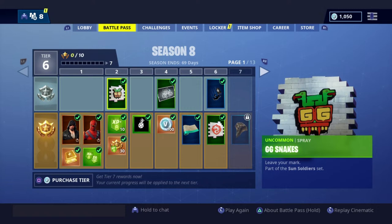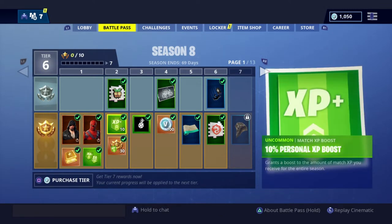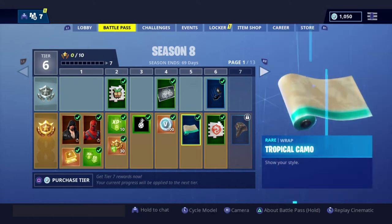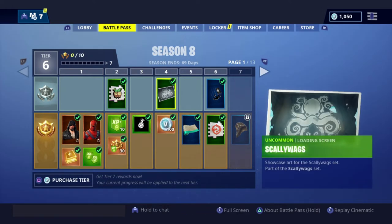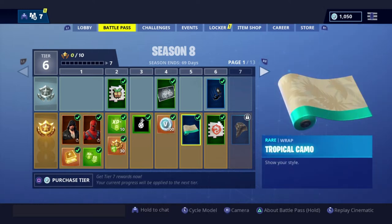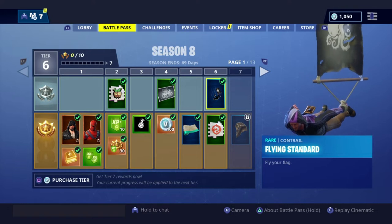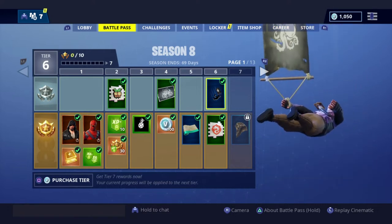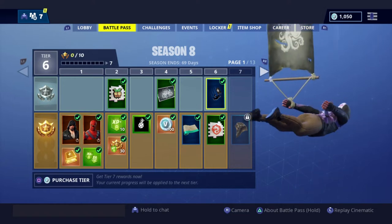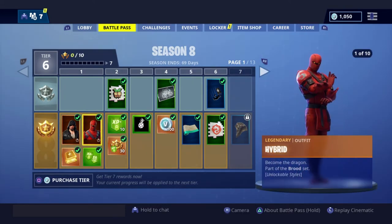Then we've got a Spray Paint. That's part of the ancient Pyramid Indiana Jones area in the map. We've got a Personal XP Boost at 10%, so basically 40%. We've got a Pineapple Banner, a Loading Screen for the pirate-themed area, and V-Bucks. Then there's a wrap — Epic Games, where are the physics behind this? But cool, though weird. That's for our dragon skin over here.